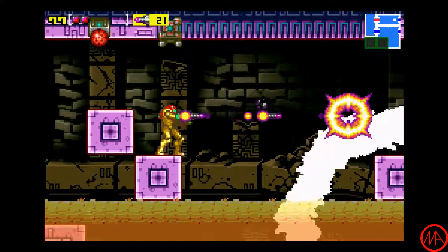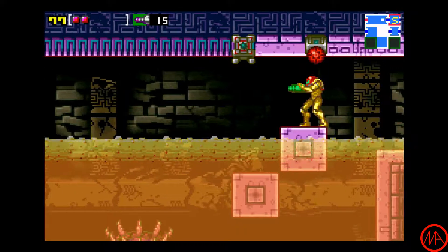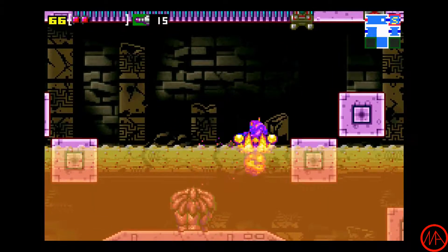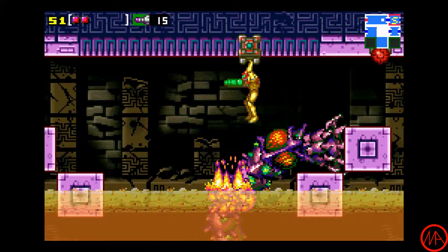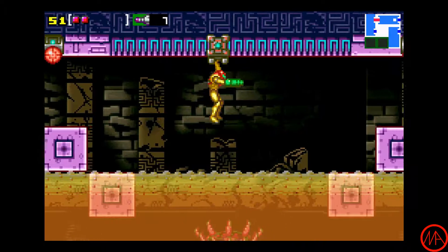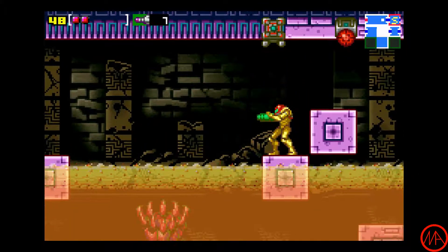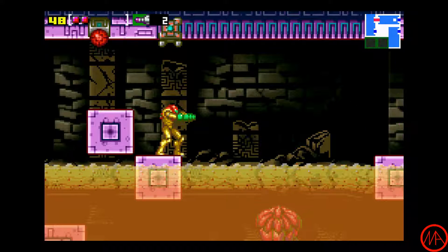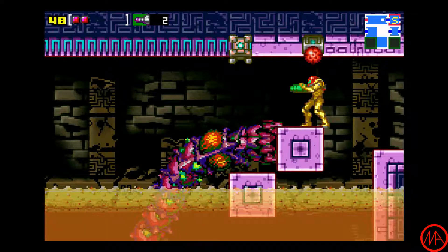Pretty straightforward boss for this first part. We're going to go through here — pretty much all he does is reach up and try to drill you into the lava, and occasionally cause the lava to rise up toward you. Try to dodge it — I just dodged that one.